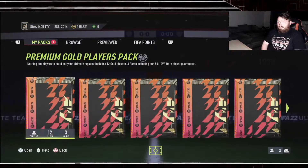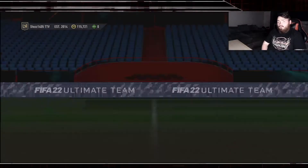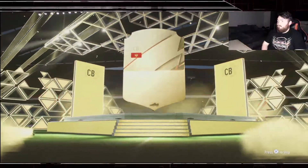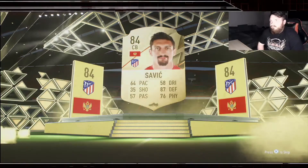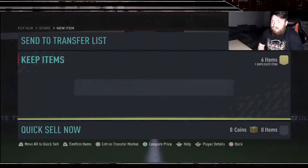Obviously we got nothing out of that pack - that was expected. Next up is a small prime gold players pack. It's got three rares which is actually decent. We've got Savage - 84 rated - that's actually mad, not the worst pack in the world.